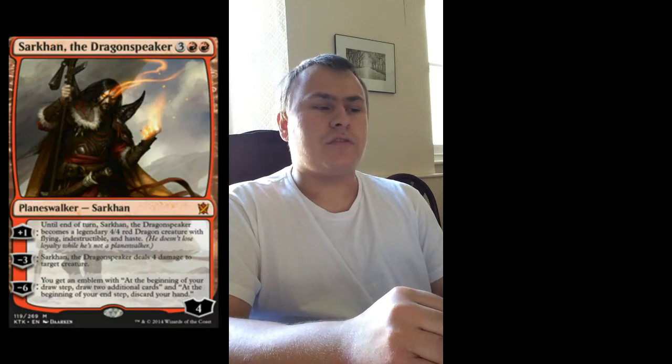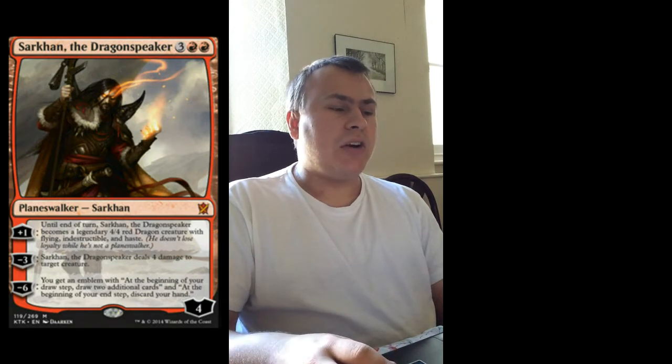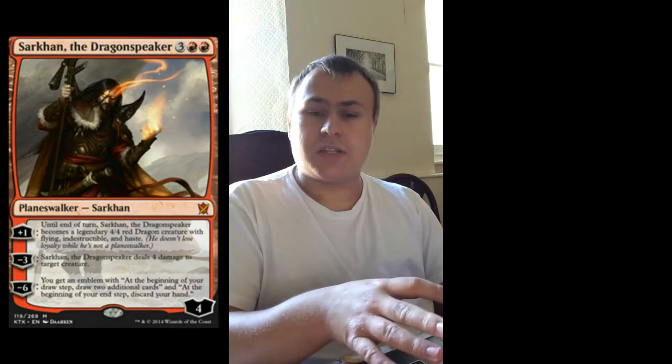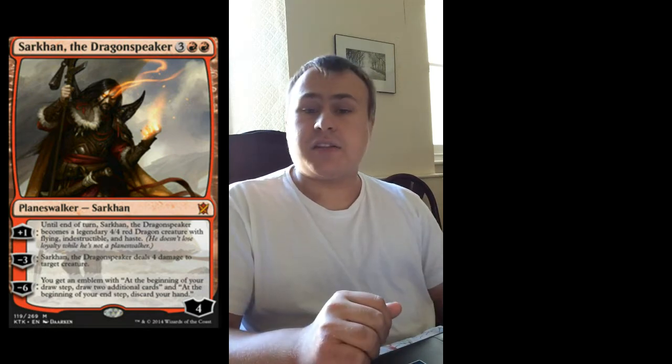Next up is a card I definitely think will see play — the poster Planeswalker for this set, Sarkhan, the Dragonspeaker. It's basically confirmed from stories on the website that he's hearing the voice of Ugin drawing him to Tarkir to open a door. This guy is just insane — solid and really powerful. There was a pattern of the premier Planeswalker in the first set of a block being mono-coloured: Liliana of the Veil, Jace Architect of Thought, Elspeth Sun's Champion — and now we have Sarkhan the Dragonspeaker: mono-red, five mana, three colourless double red, four loyalty.